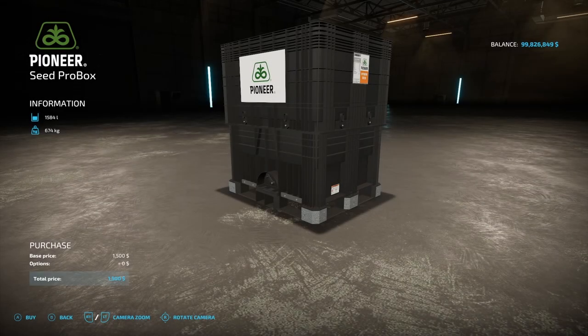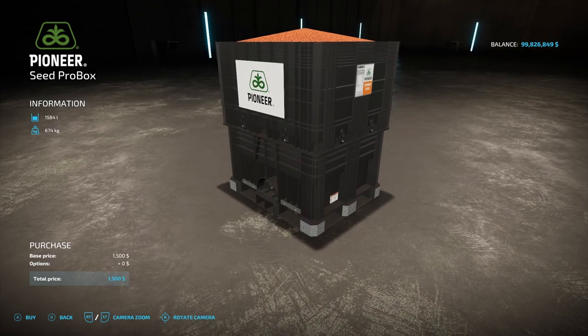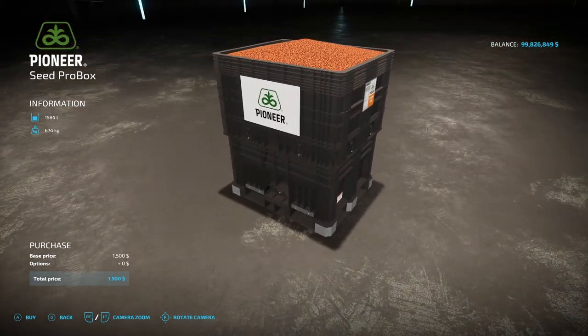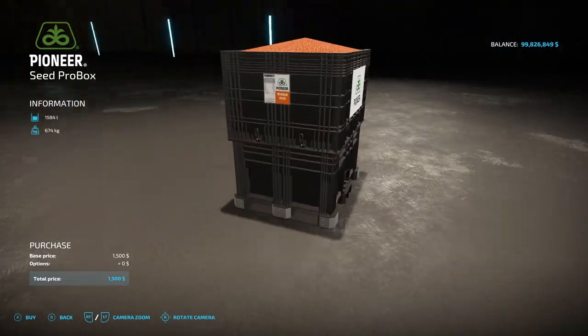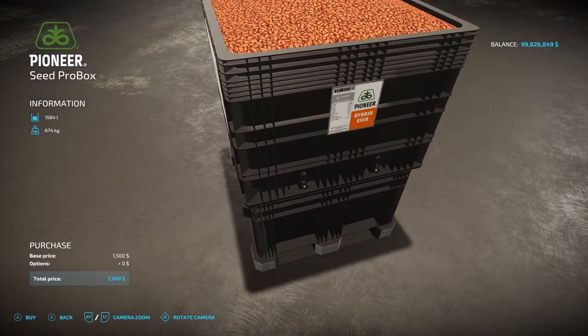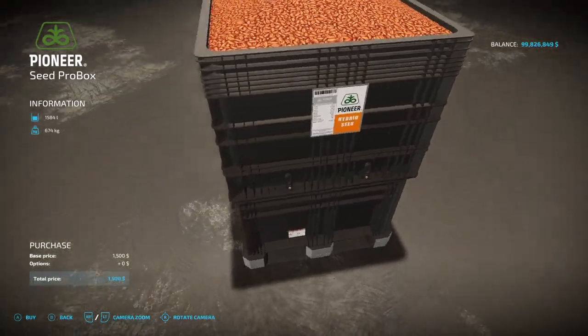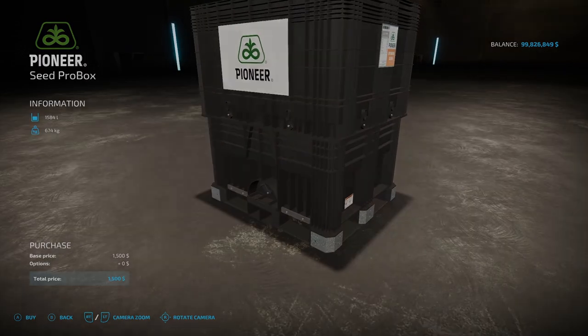Next is the ProBox bulk seed container from Legacy AG — something I've been waiting to come out. It holds 1,584 liters, weighs 674 kilograms, and costs $1,500. The detail on this is really nice. Hopefully he makes fertilizer and similar variants later on.